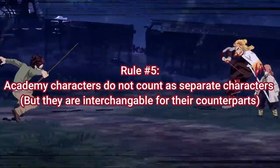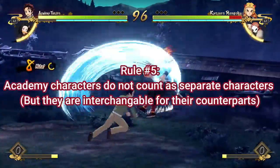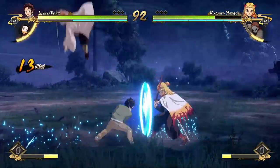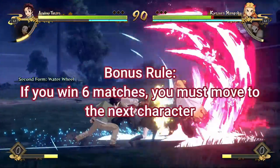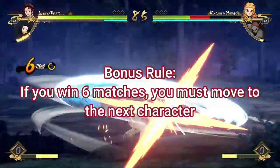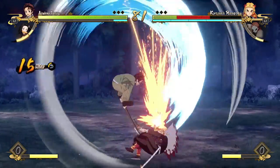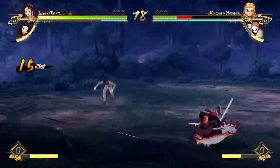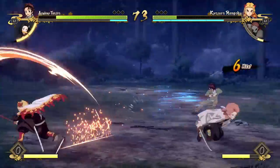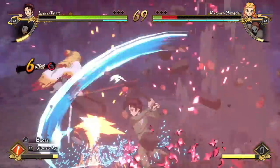Rule number five is that Academy characters do not actually count as separate characters, because they basically have the same moveset as the normal characters — like Academy Tanjiro and normal Tanjiro are basically the same. As a bonus rule, if you don't lose any rounds for six matches — six total matches, not rounds — you have to move on to the next character, just to give the challenge an ending point. We're capping it at six matches per character, so once you hit six matches, you move on.